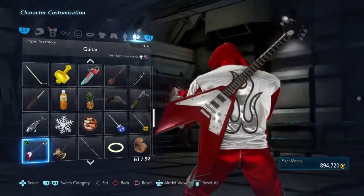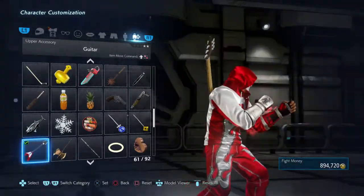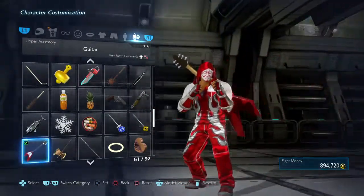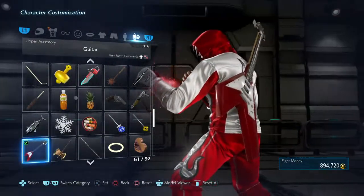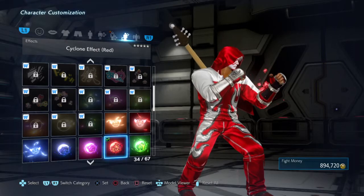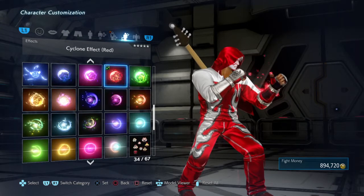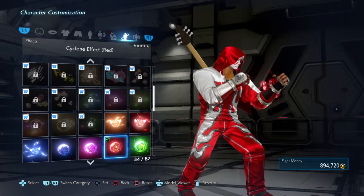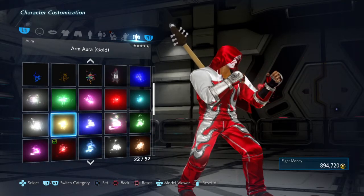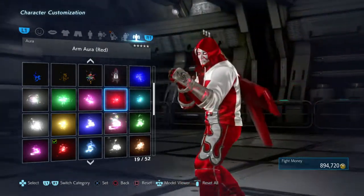For the upper accessory, you can choose to put a guitar on it — I put a guitar on it to give more life, though looking at it now the red on the guitar doesn't really match my outfit's red and the jumpsuit, but I kept it anyway. For effects, you can pick whatever red effect you want — I chose a cyclone red effect. I think all the cyclone effects look really cool.